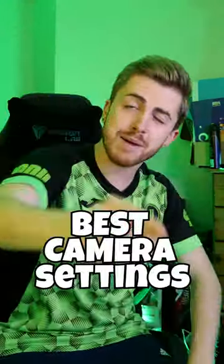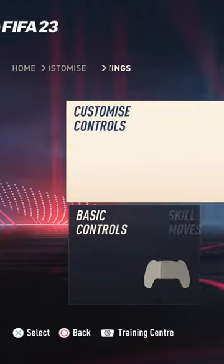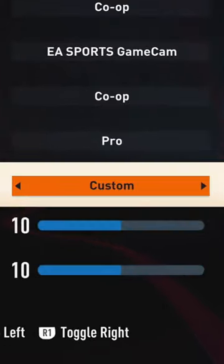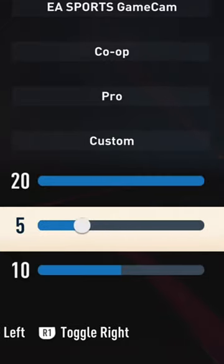Here are the best camera settings for FIFA 23. In the main menu, head over to customize, hit settings and go to game settings. In there you will find the camera controls — set it over to coop settings on both single-player and multiplayer camera, then head down to camera settings and put this on custom. Set the camera height to 20 and camera zoom to zero.